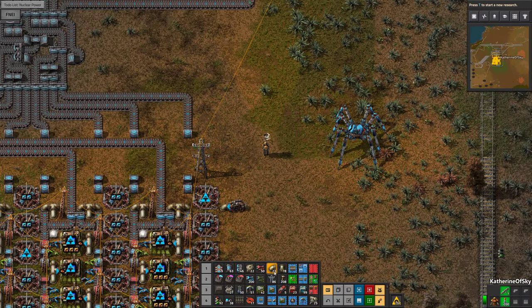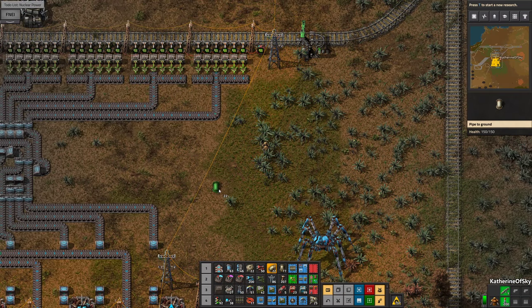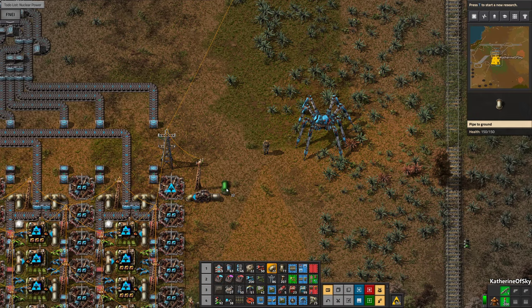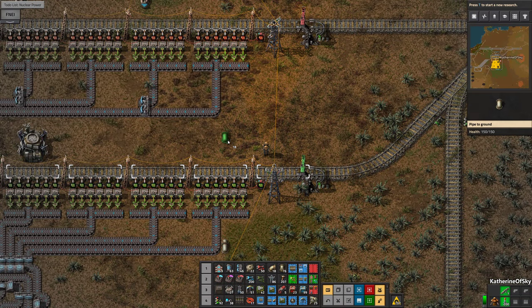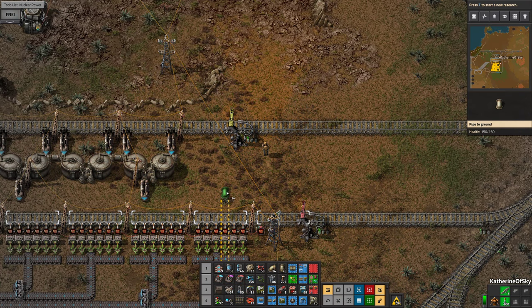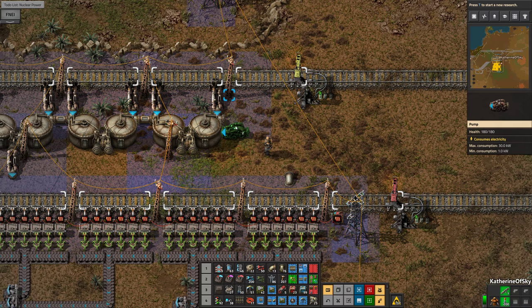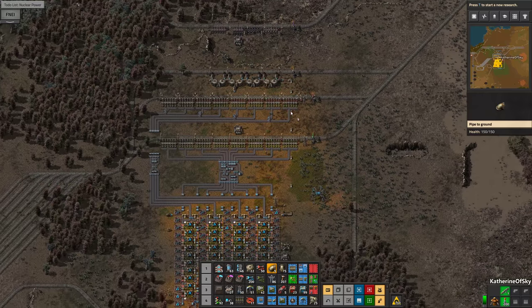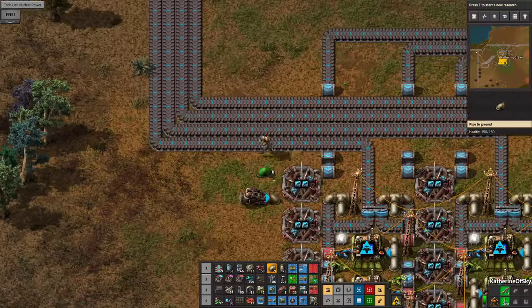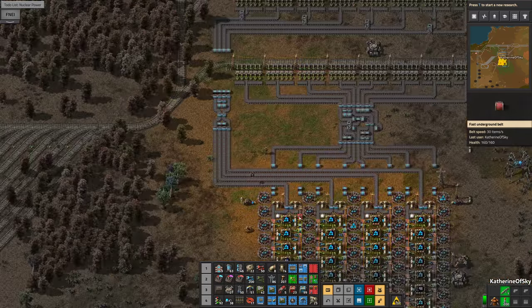I'm going to get out of the Spidertron. Things are not bad, things are definitely not bad. I think we'll put this pump on this side instead, and just have a nice throughput thing right out of the box here. And get those under-flowies going. I've run out of pipes — we might have to wait for the building train to get back again.